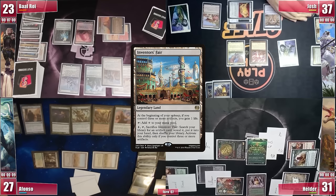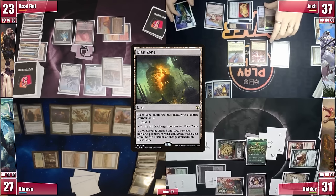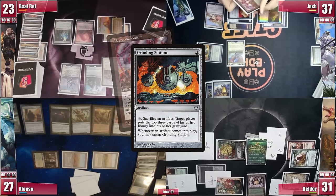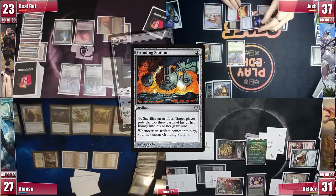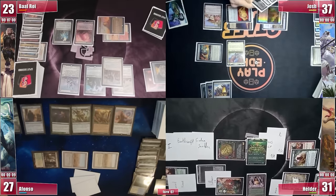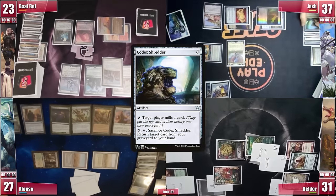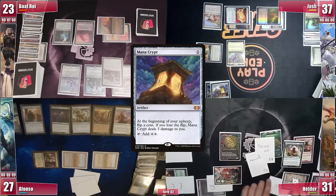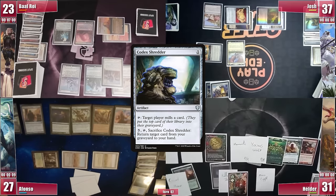Josh goes ahead and cracks his Inventor's Faire, finding a Grinding Station, as he needs some fuel back in his graveyard. He plays a Blasting Station and uses it to help cast Grinding Station. It enters play and triggers to untap; he responds by activating it to sacrifice Phyrexian Walker, milling himself 3 cards. He doesn't find much, so he activates Grinding Station again, sacrificing his Sol Ring and milling 3 more. He finds a Phyrexian Sensor but just passes. In the end step, Elder uses Earthcraft alongside his Crystal Vein to activate Codex Shredder, returning Underworld Breach back to hand. He untaps, takes no damage from the Crypt, and his Urza's Saga reaches its final chapter — he finds his own Codex Shredder for more recursion.